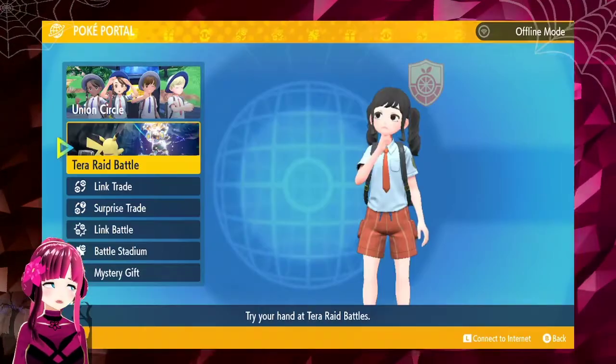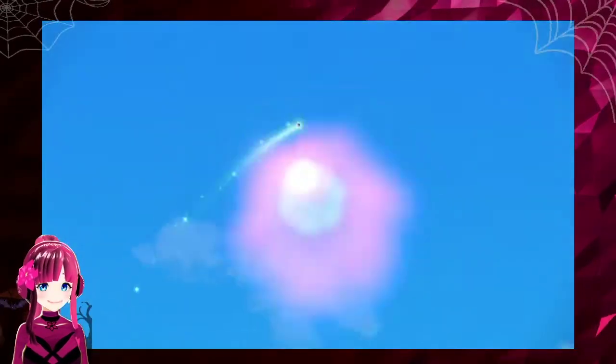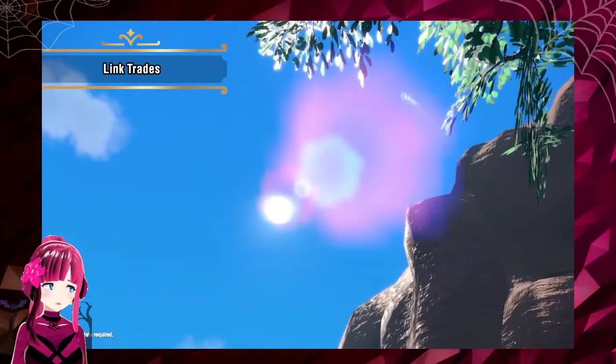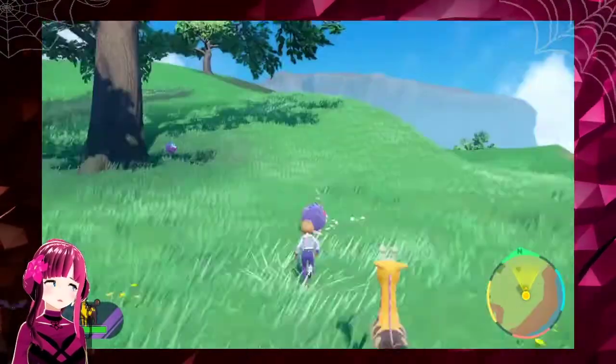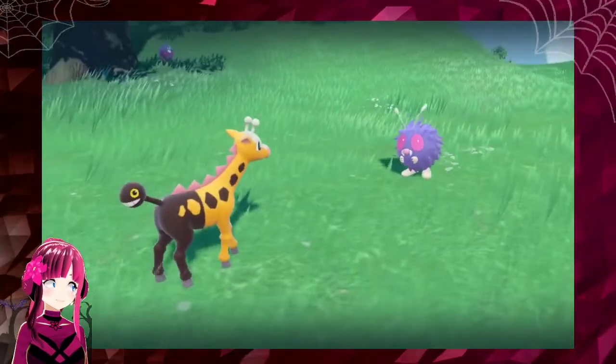I still need to understand it though. Does that mean you can change your type to anything you want? Looks like she's taking a little break from adventuring to trade Pokemon with a friend. Her trade partner has received Girafferig. Seems like she immediately added Girafferig to her team, and she's gonna let it run around in the field and train up for some battles.